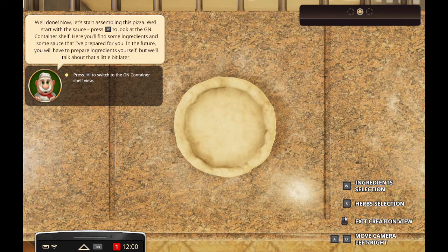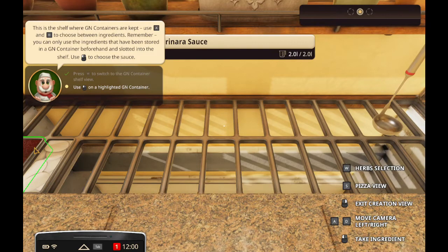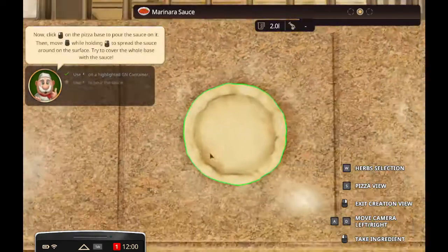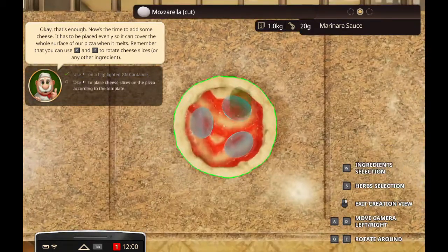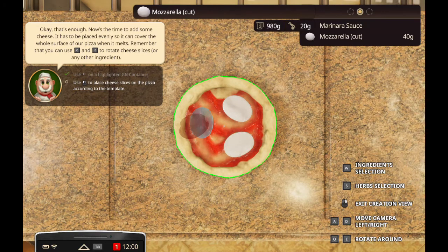Let's assemble this pizza. We'll start with the sauce. In the future, you have to prepare ingredients yourself. This is the shelf where GN containers are kept. I don't know what that means - GN. Remember, you can only use the ingredients that have been stored in a GN container beforehand and slotted into the shelf. Does this mean that we'll eventually not be able to make our own stuff?